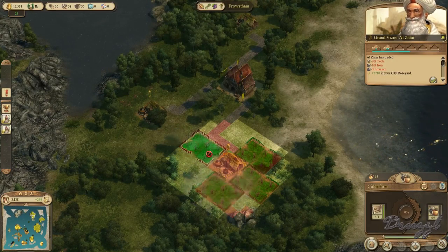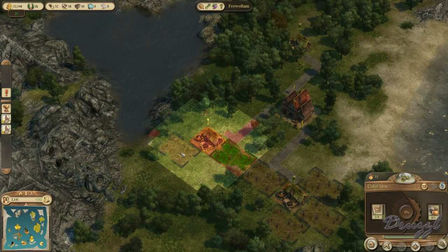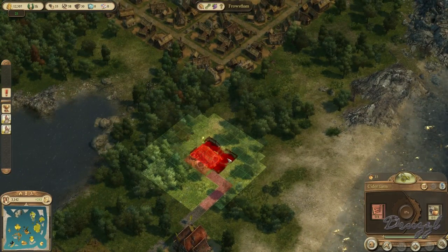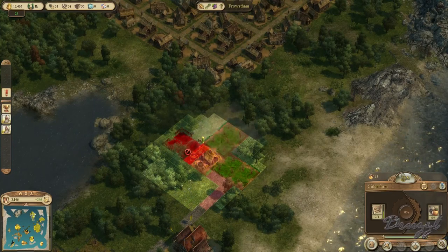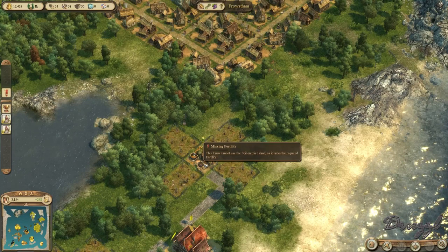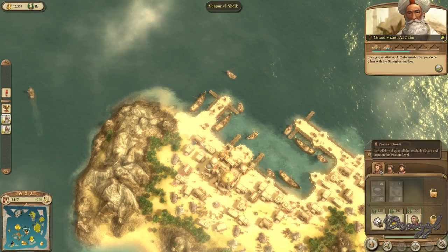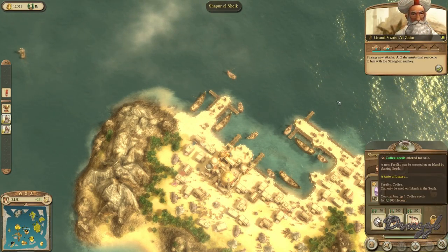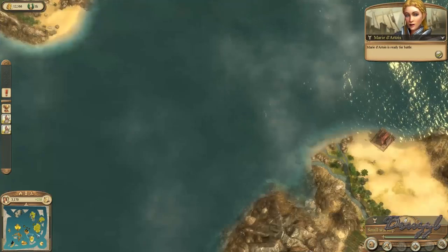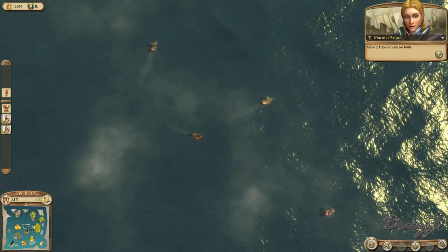There we go, one, two — three, four. How's this one set up? And this one we're just gonna have to do our own thing — put one there, we'll put one there, we'll put one there and we'll put one there. There we go. Can I buy cider from you? Spices. Where's my extra trading ship?